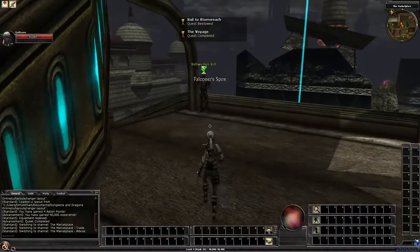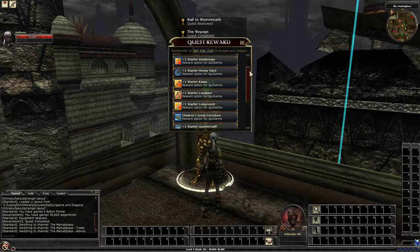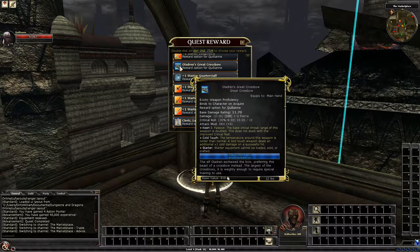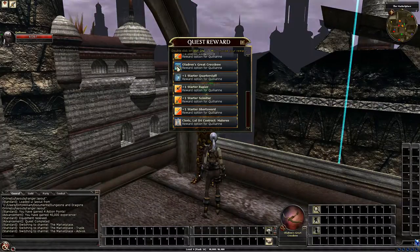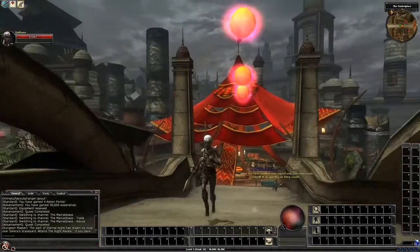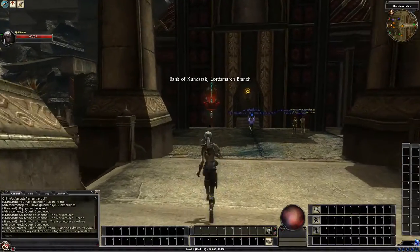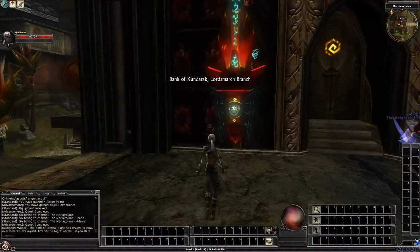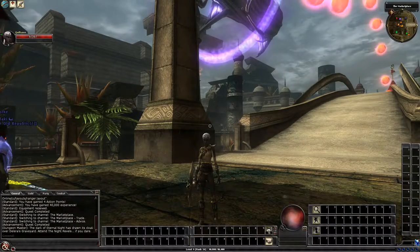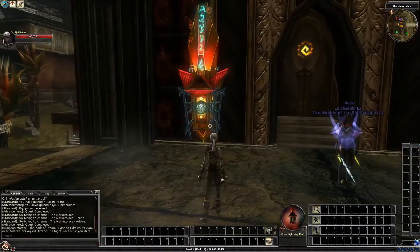Movement speed is very slow. Over in Thief Acrobat, if you put two points in here you get one percent faster run speed for each rogue level — I will be putting some into that because walking around town is going to be a pain. We talk to the weapon NPC and take the Eladrin's Great Crossbow since I'm going to be shooting things from far away. Then we run over and I'll have the guild leader send an invite so I can get favor, renown for the guild, and send some platinum to buy bolts.